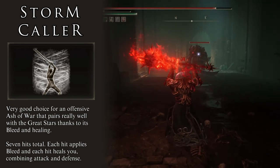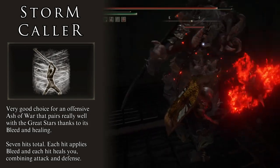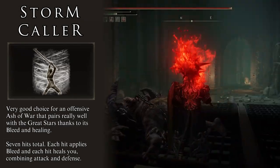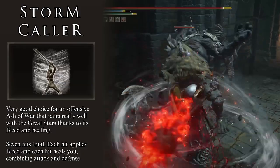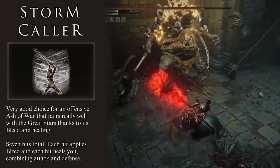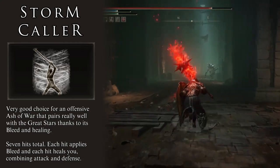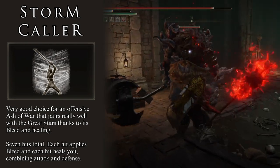Every hit on every enemy heals us; every hit on every enemy applies bleed. The full Ash of War attacks a total of 7 times. If all attacks hit, we heal for 7% of our max HP — about 185 to 200 HP throughout the whole combo. And remember, this is per enemy. If you lock 2 enemies in the combo, that is double the healing. As for bleed, if all attacks hit, it is a total of 385 units of bleed application, not even taking into consideration the possibility of Bloodflame Blade.